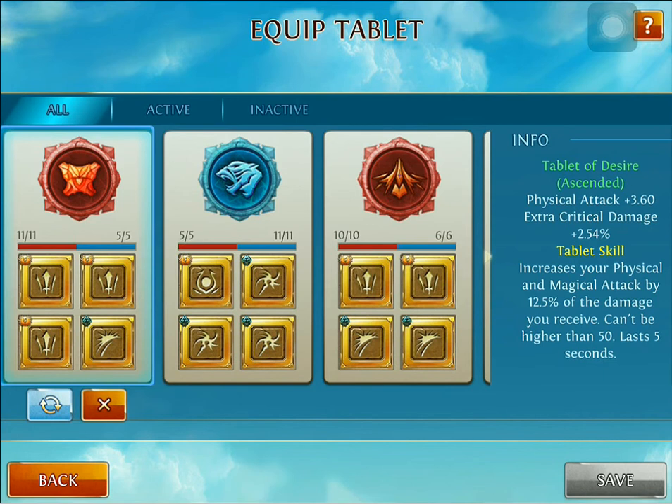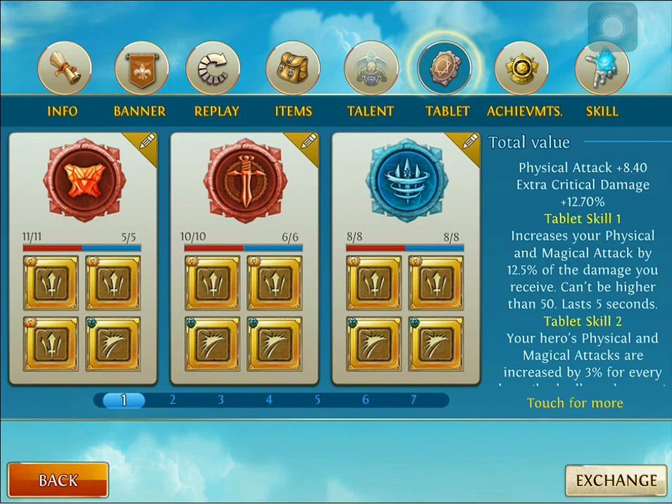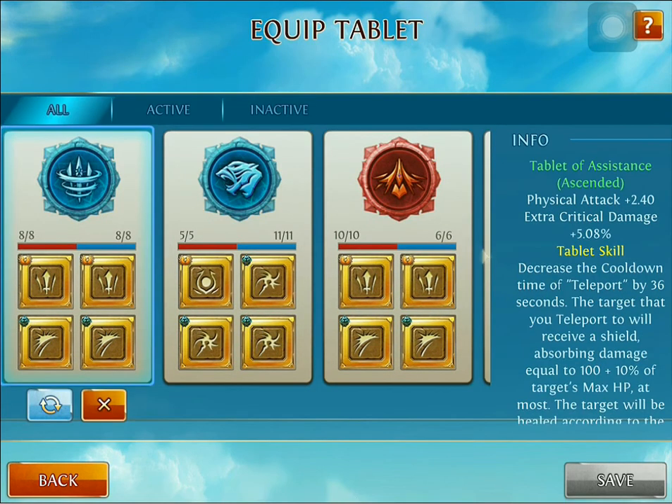The first tablet I recommend is the Tablet of Desire — this is going to increase physical attack tremendously and is great for Kortav. I also recommend the Tablet of Bloodlust. This works better in team fights because you will be targeted, and it will help you do that extra damage up to the 27 percent I was talking about before.